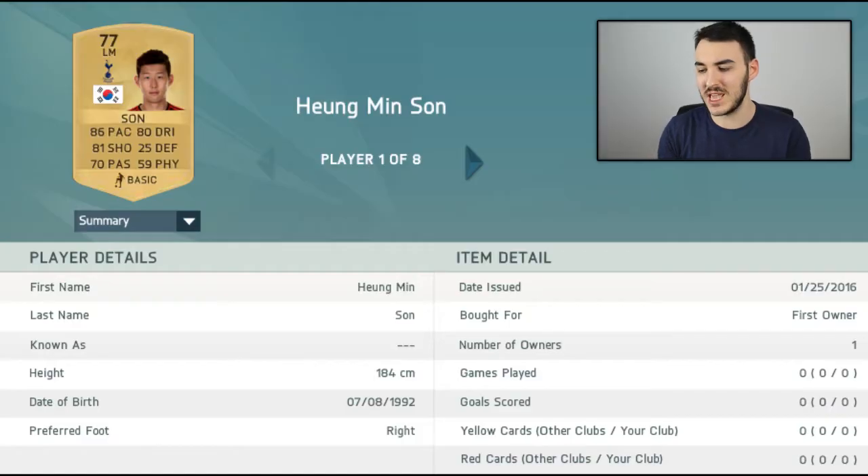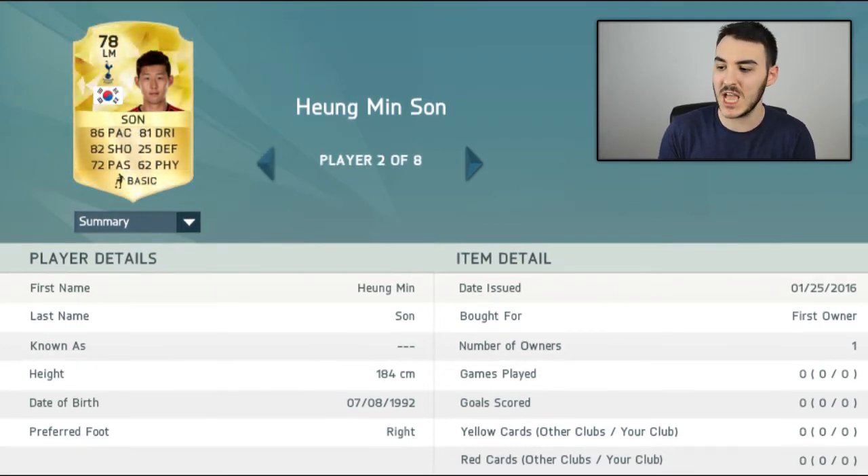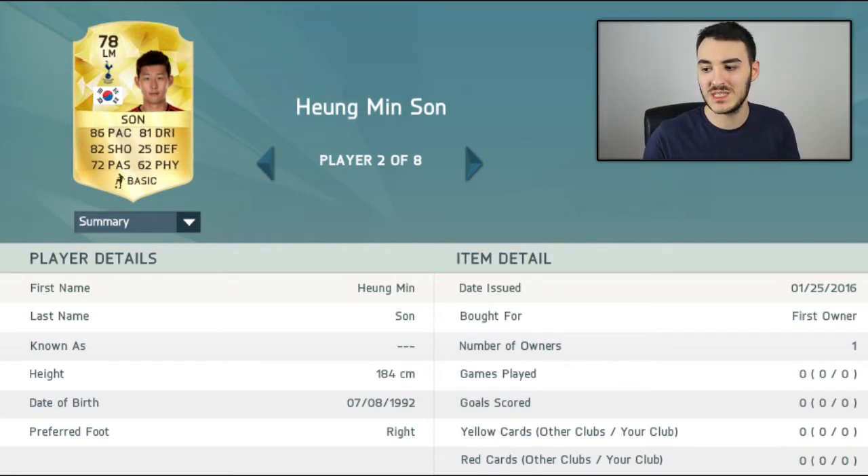The first player in the Tottenham team we are going over is Son. He plays left mid for Tottenham — 77 overall is his normal card. We're upgrading him to a 78 overall with 86 pace, 82 shooting, 72 passing, 81 dribbling, and 62 physical. He's probably Tottenham's second or third best player at the moment. He's got the skills, the shooting abilities, and the pace — overall a very good player.